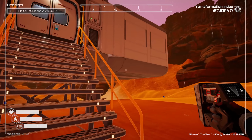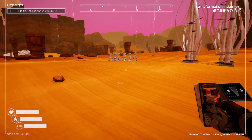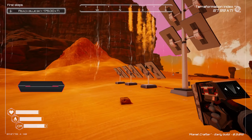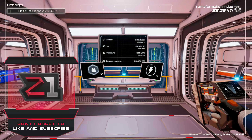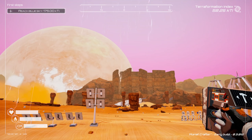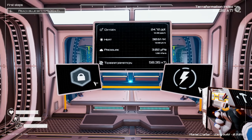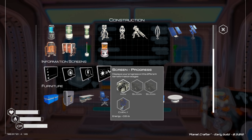Welcome back to Planet Crafter! Last episode we did some exploration and got some more things. Today we're going to continue building. I need to get a progress screen built because it's already raining — I need to know what stage we're at. I wanted to try to build an underwater base, so if we're going to do that, we need to get going faster.